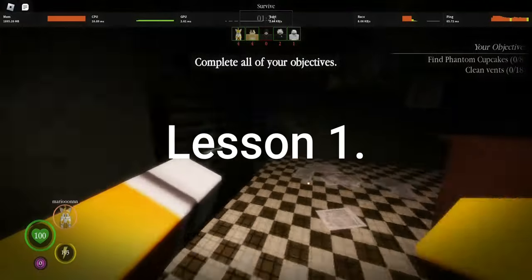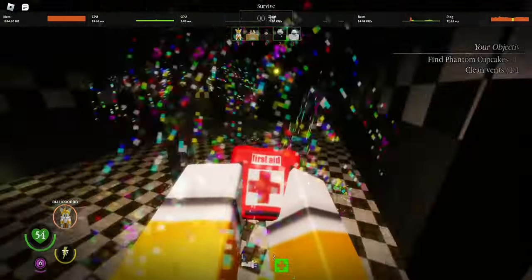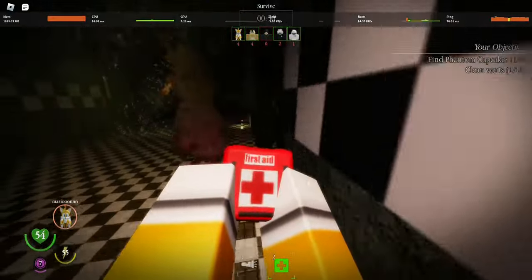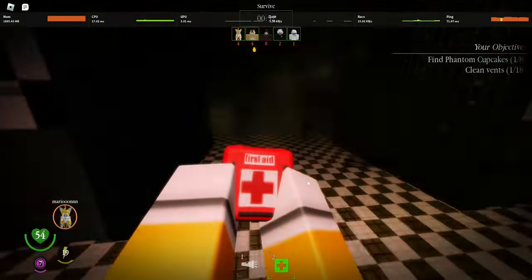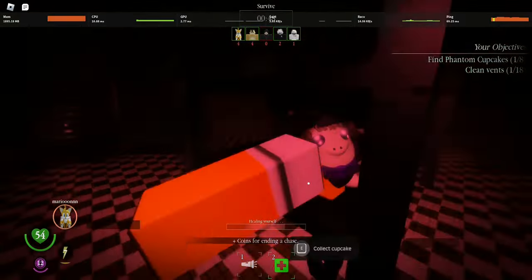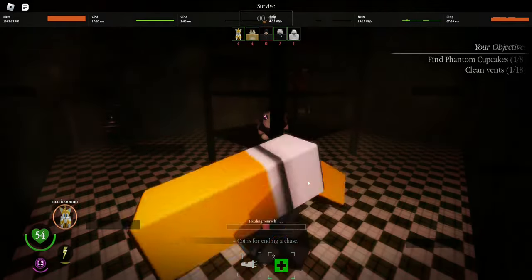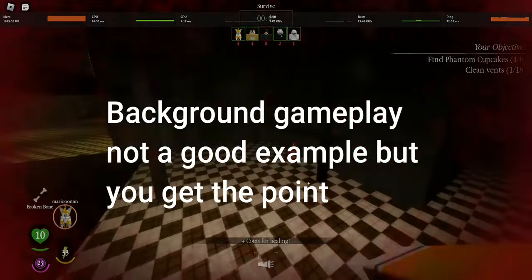Lesson 1: Line of Sight. Think of the player you are going up against as a bot. When you find yourself in a situation where you are being chased, try to break their line of sight. Cut corners and get behind walls and go through places where there are multiple paths. That way the monster chasing you will lose you and stop chasing you for a moment, giving you time to heal and replenish stamina.